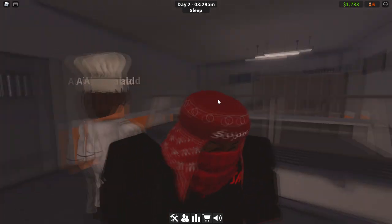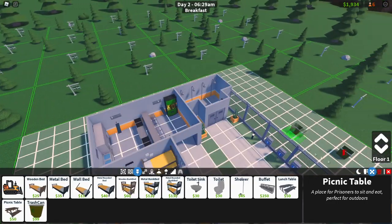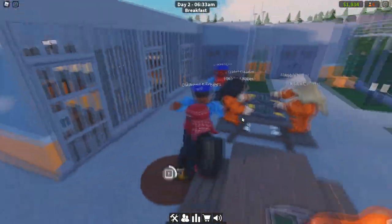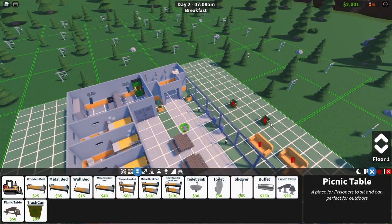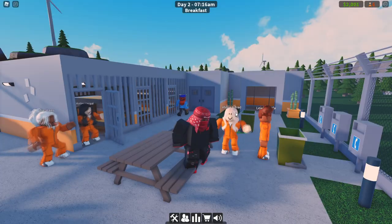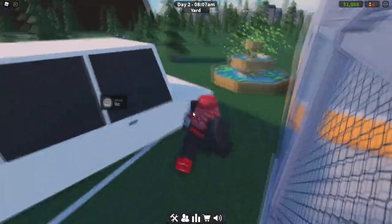Now we can test the bin theory since it's breakfast time. Let's check what they say about bins once they're done eating. You can see them complaining right here: 'I need to throw my plate on the floor, no trash can.' So you need to place down trash cans. I think you just need at least one because they throw it on the floor regardless.